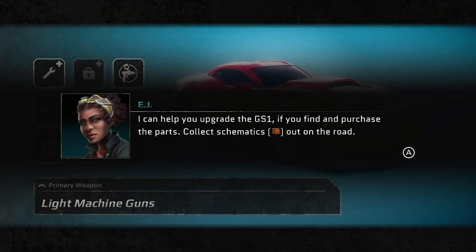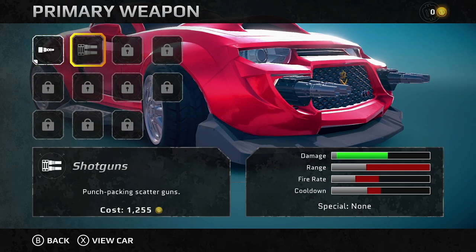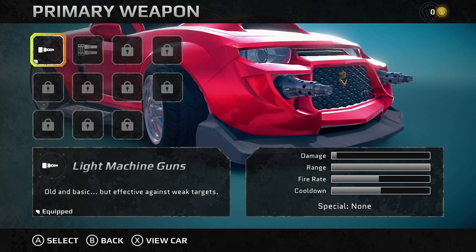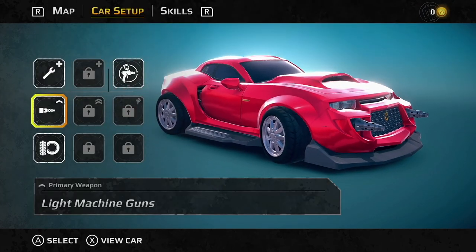I haven't seen it turn into a boat like in Spy Hunter, but you can update your car here. There are many unlockable weapons and all kinds of advantages and updates that you can create for your vehicle — get better tires, for instance. I'll show a little bit of it right here.